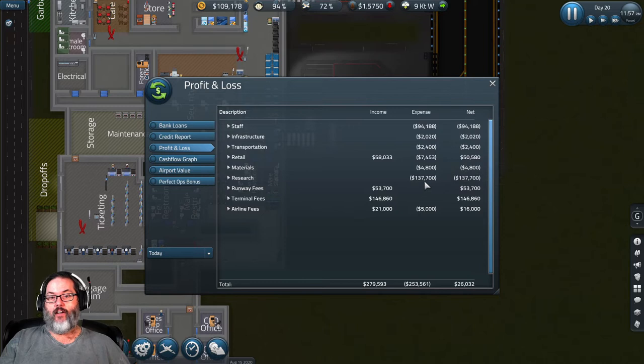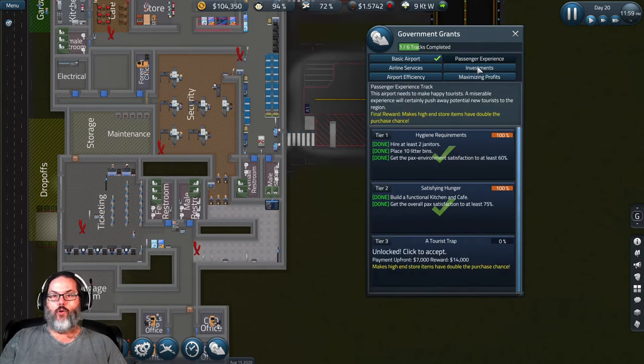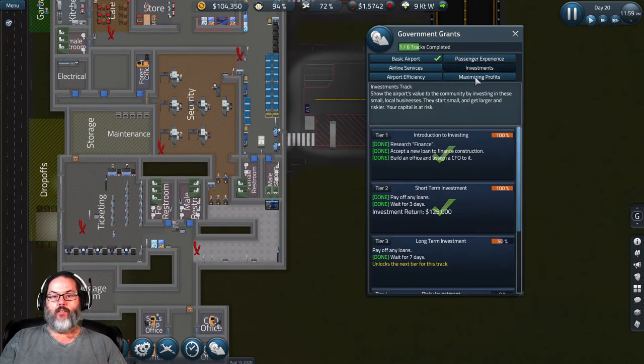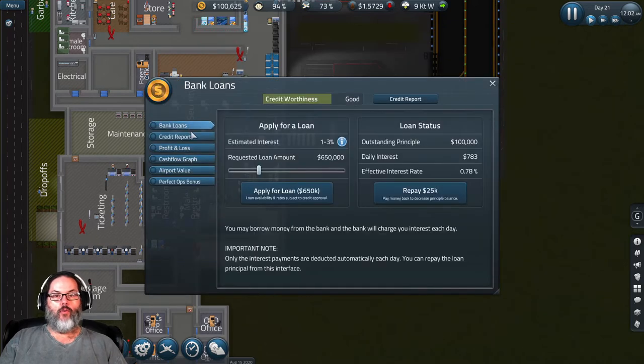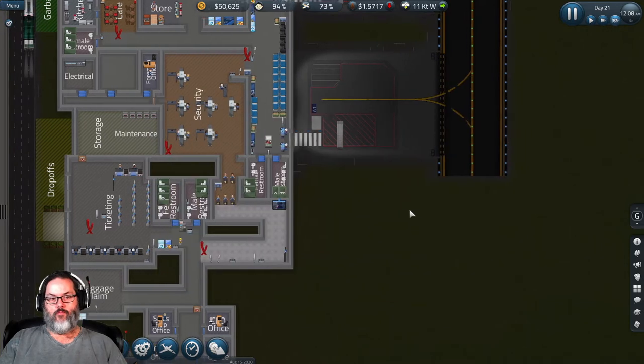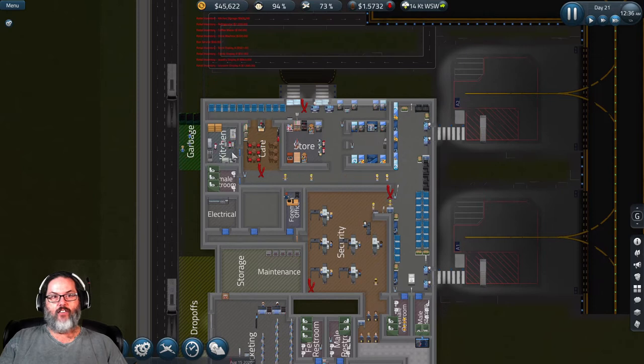We're going to go ahead and slow it up. Five stores — we're not ready for that yet. We're waiting for seven days but we have to pay off the loan. Where are we at on loans? A hundred thousand. We just started the day — let's pay off half and then wait another day. All right, they're stocking in the stores.